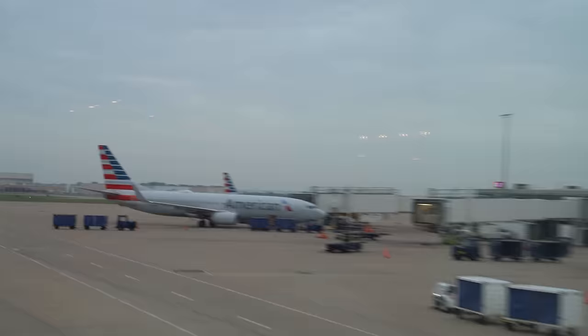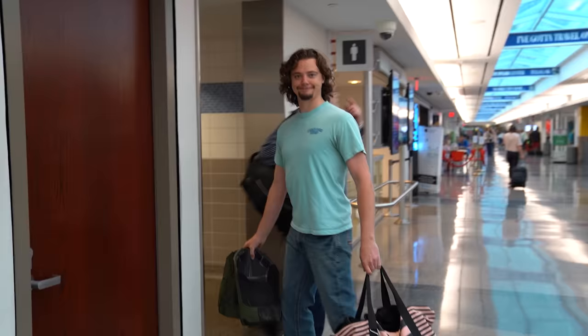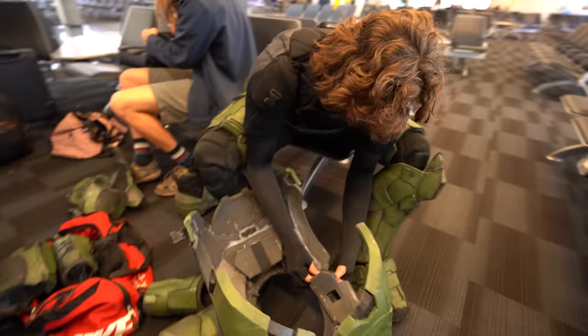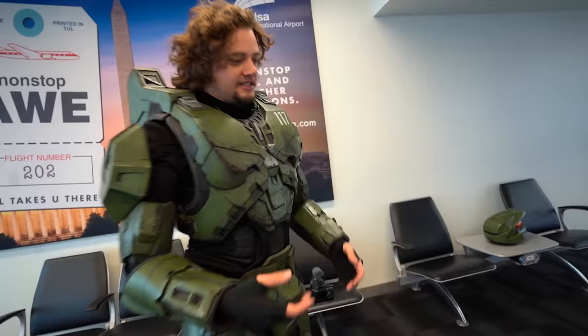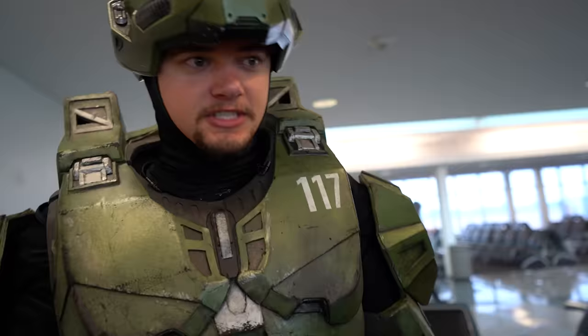Now that we got through airport security, it's time to set our sights on our next step: flying on a commercial airplane in full Halo armor. That's our gate right over there. I'm about to get in the suit — into the men's bathroom. This feels so right. An hour ago it felt so wrong. And as I suited up in public, my confidence started to get a little bit stronger. I'm in an actual airport in full Master Chief armor — how crazy is that?